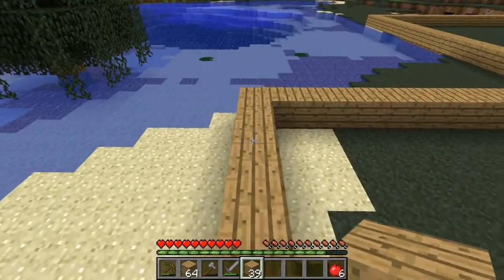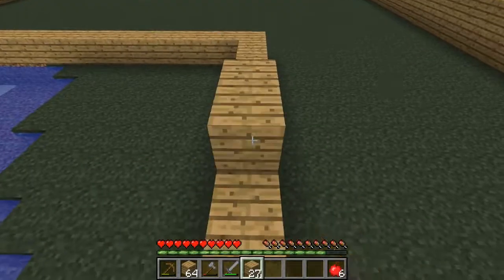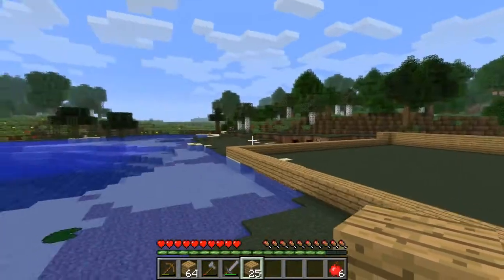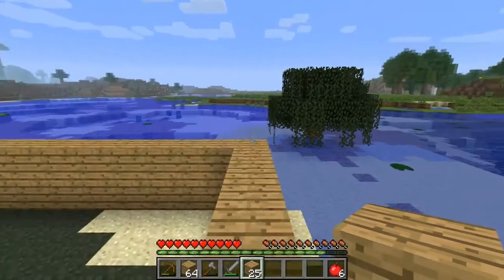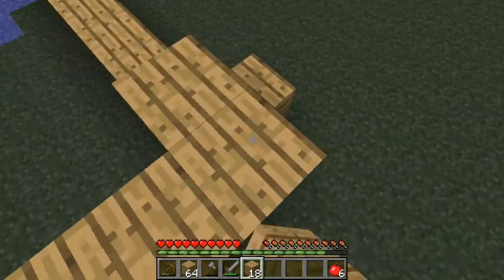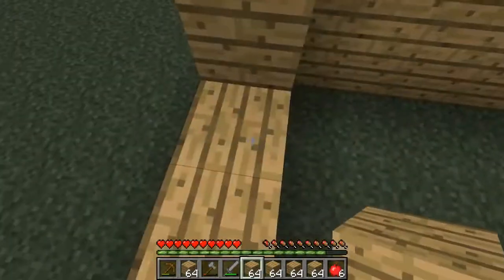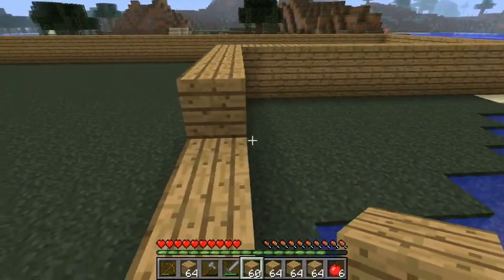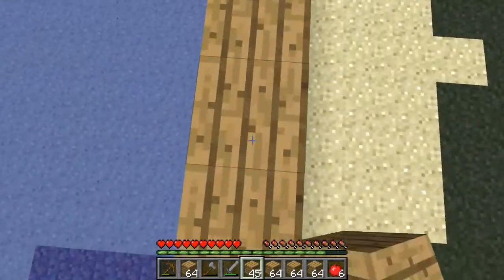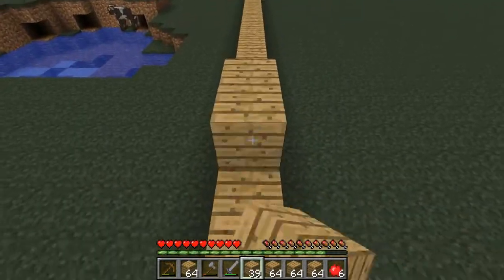First things first, we're going to need a house, so that is going to be the first thing I'm going to be building. There's a jungle over there. I'm wondering if there's a desert anywhere around here, because if there's not a desert, we may have a problem. I have a lot more wood than I thought I did — this is good. However, the walls of this place are going to be very large, and I may end up redoing the walls at some point. But as it currently stands, I'm building what I can with what I've got.